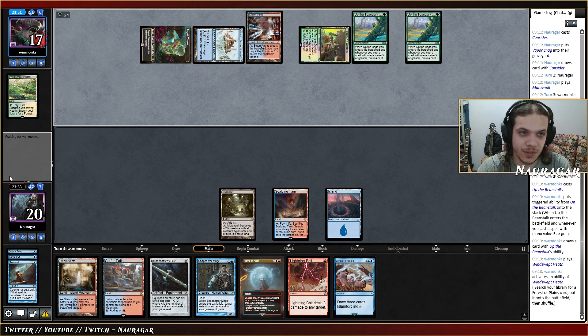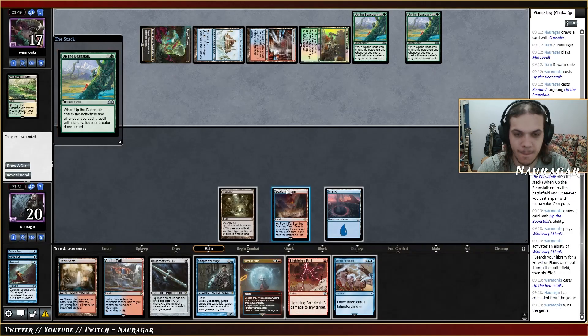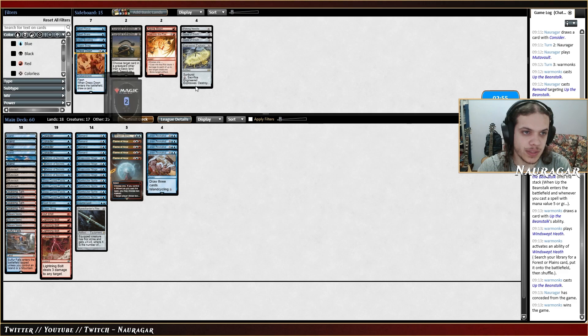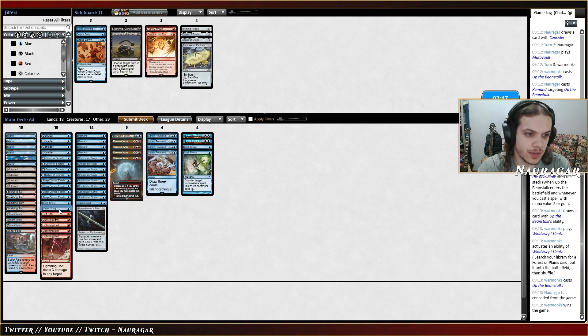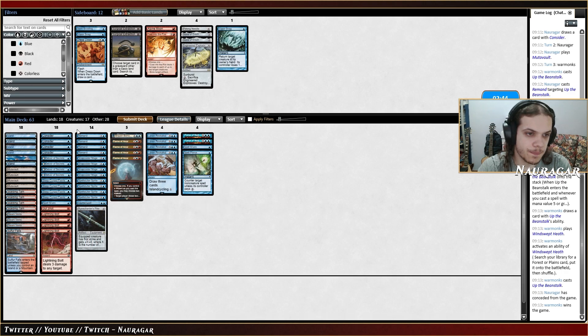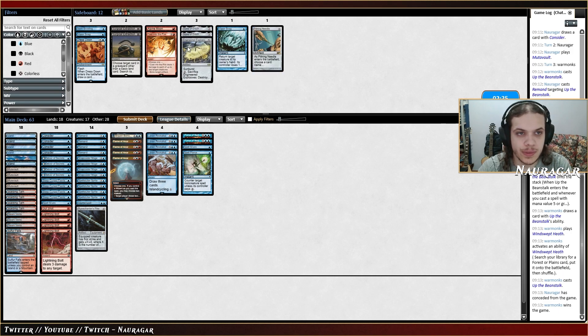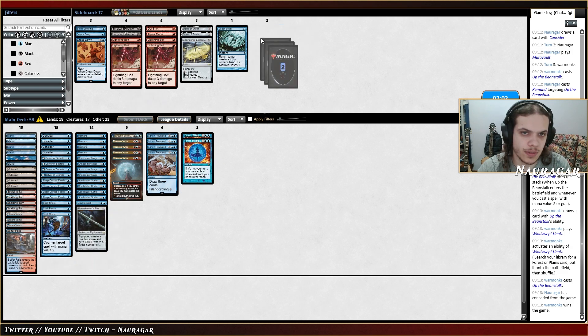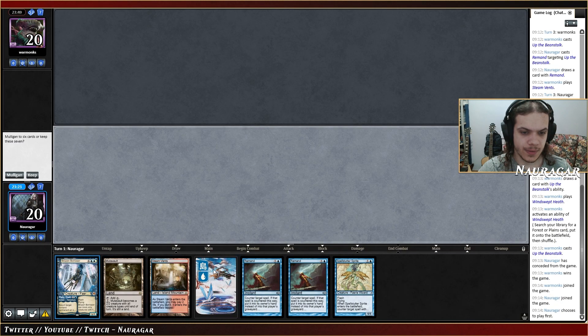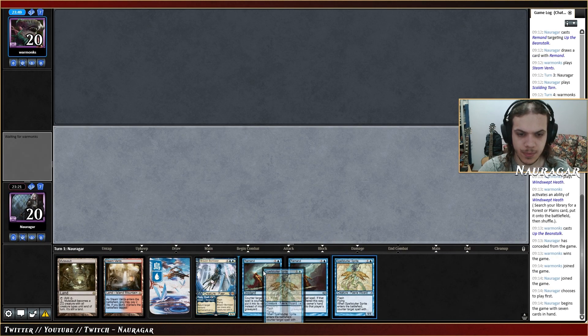If they play another Beanstalk there is no way I can deal with that — they add way too much value. Spell Snare is pretty good here. You don't need Vapor Snag. Remand is kind of risky because if they have Up the Beanstalk, this is not great. We should probably play around them having it. I don't think I need the Bolts — I'm probably just going to cut all the Bolts. We have a lot of three-drops. I think this hand is keepable.